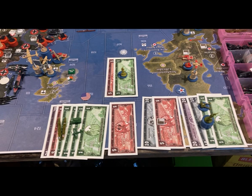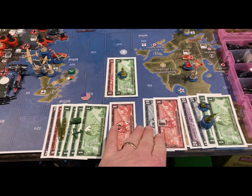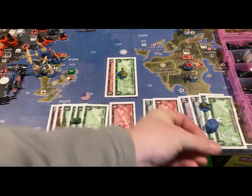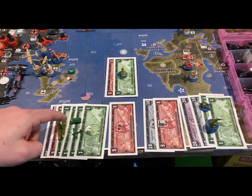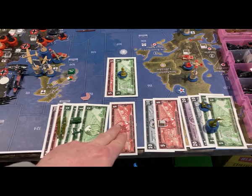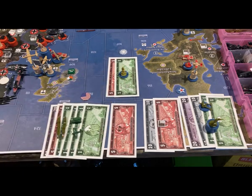Welcome to United States and China, turn seven. The Americans on the Atlantic side of the board are spending 15 IPCs on a minor factory and then 32 IPCs on two artillery and eight infantry. On the Pacific side of the board, they're spending 29 IPCs on a tank, fighter, and they get discounts on their destroyer and transport. They're going to save five IPCs for next turn. The Chinese are putting six IPCs into two infantry now that they have a couple of places they can put them.